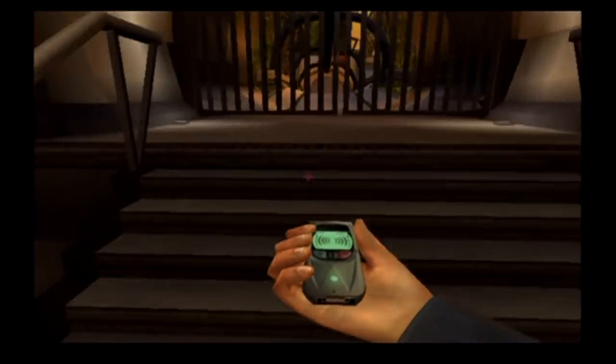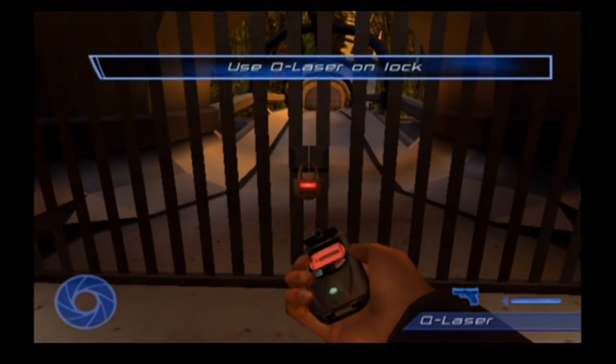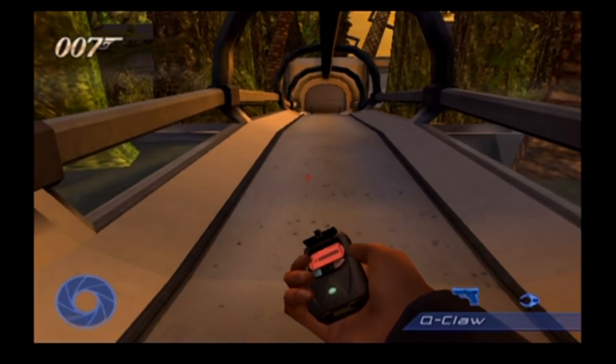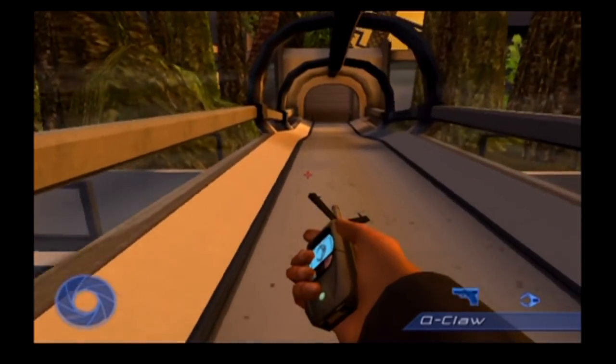Alright, next time. Bond, your Q-Laser could cut through that. Yeah, that wasn't very sneaky of me. But why is it called a Q-Laser if Q isn't around? In memory of Q. All the gadgets are called Q gadgets now. Q was in the Bond movies going all the way back to... Sheen Conroy — Sean! His name sounds like Sheen, though.